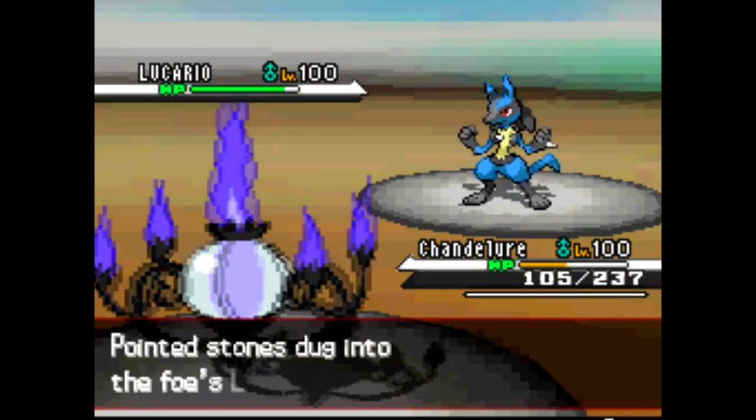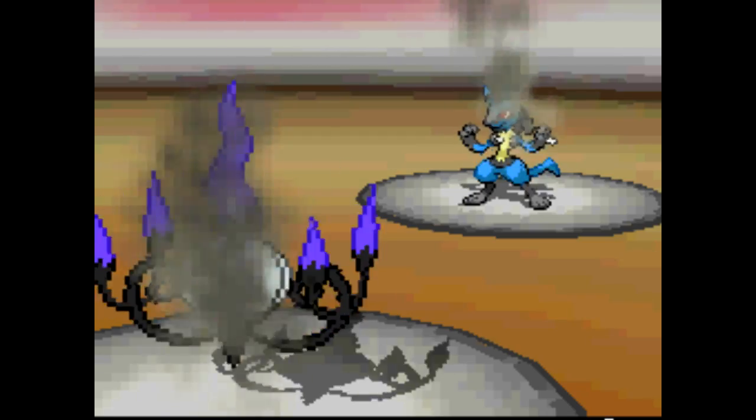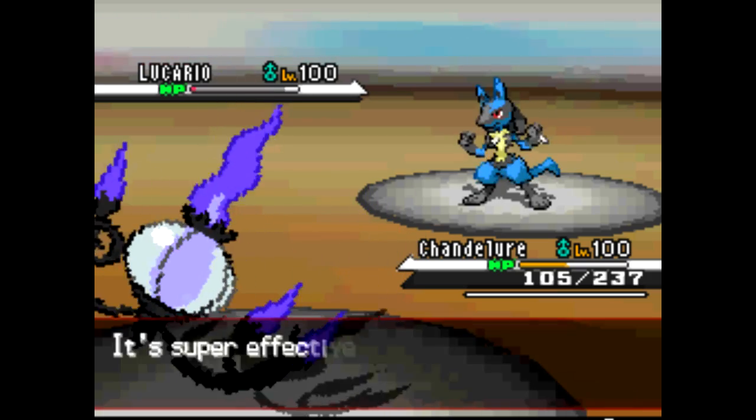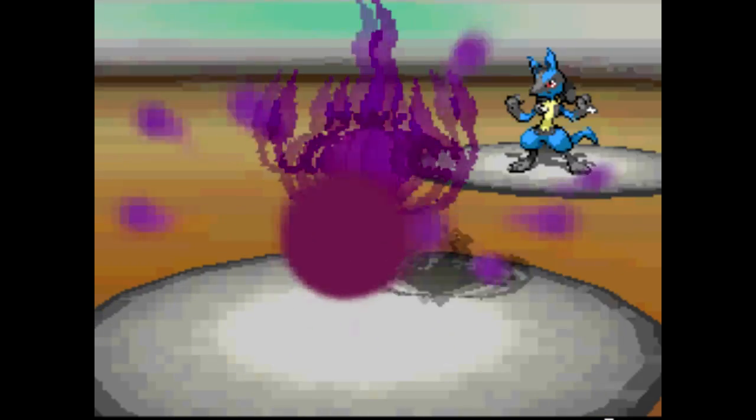Lucario comes out and I'm like, okay, I'm just gonna stay in here and Overheat, even though I'm at -2. I don't want to be switching back out with Stealth Rocks and Sandstorm up. And then he just kills me off with a Shadow Ball.